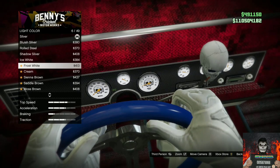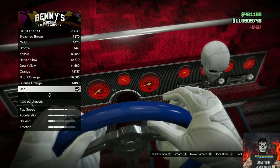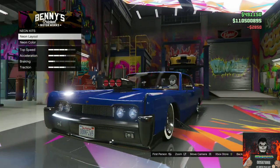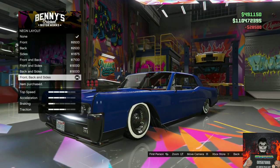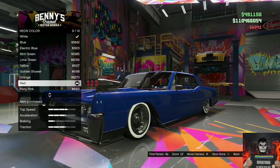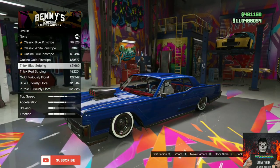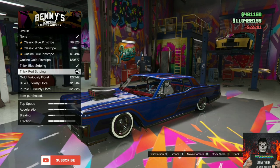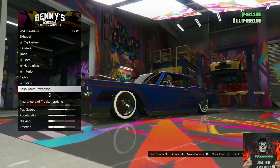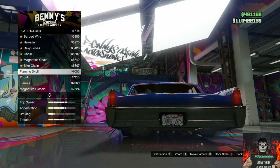Go over to Light Color and purchase the Red light color. Go over to Neon Lights, purchase Headlights on the Neon Lights. Go over to Neon Layout and purchase Front, Back, and Sides. Go to Neon Color and purchase Red neon lights. Go over to Liveries and purchase the Thick Red Striping livery. Go to Plate Holder and purchase the Flaming Skull.